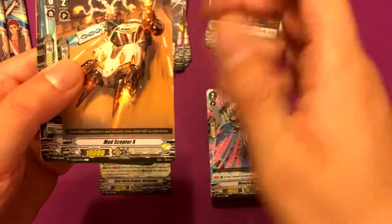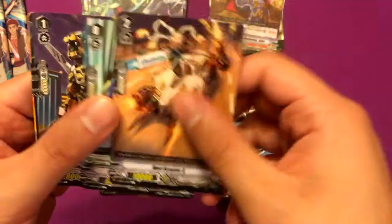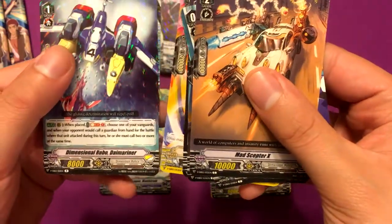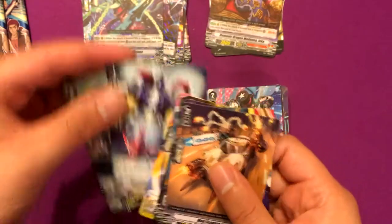Mad Scepter X, Dimensional Robo Goyusha, Dimensional Robo Die Tiger, Skeleton Bomber, Rick the Ghostie, Dimensional Robo Die Mariner, and Chappie the Ghostie — a lot of ghosty stuff.